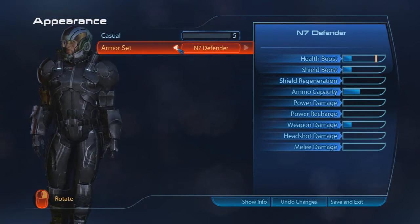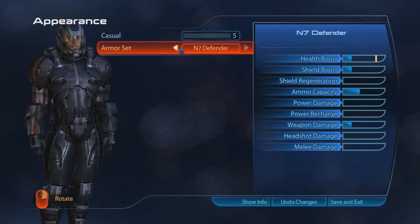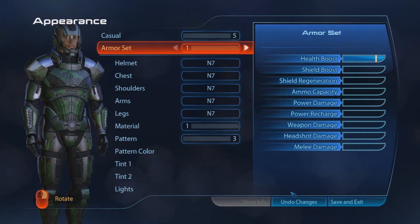Armor... ammo capacity goes up. Weapon damage. Shield boost. But damn, I think I'm gonna stick with the N7 armor.